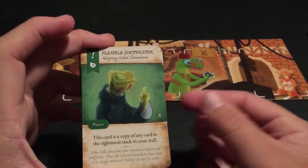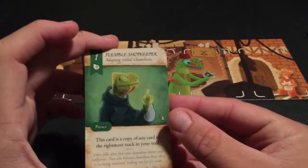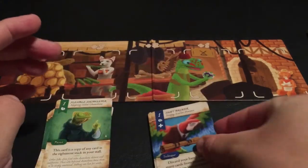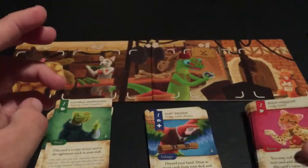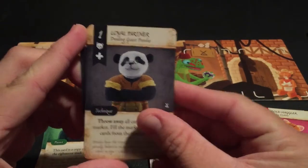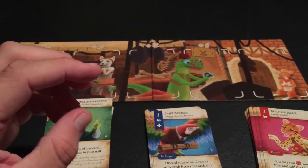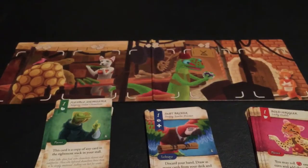With the first game comes the Adapting Veiled Chameleons, the Snappy Scarlet Macaws, the Lucky Ocelots, the Dealing Giant Pandas, the Thieving Northern Raccoons, and the Hoarding Flying Squirrels. Those are the six animals that come with this game.